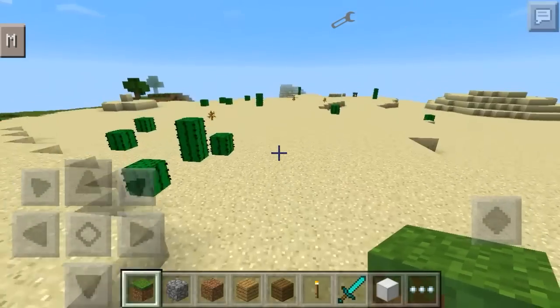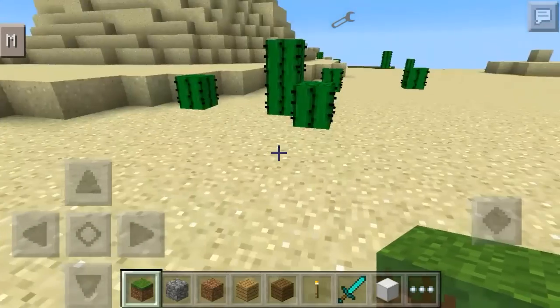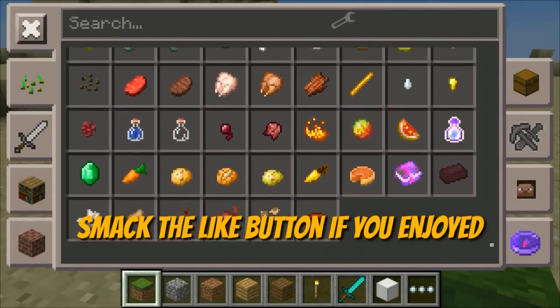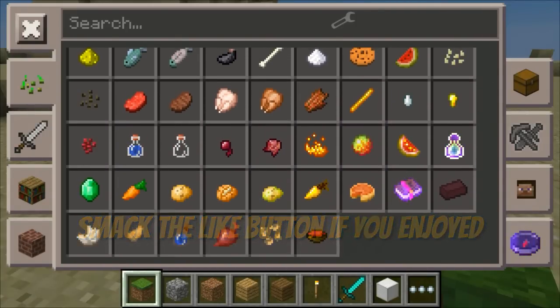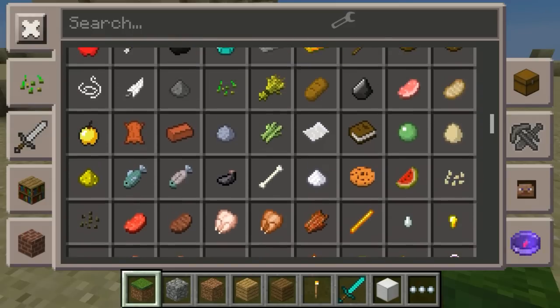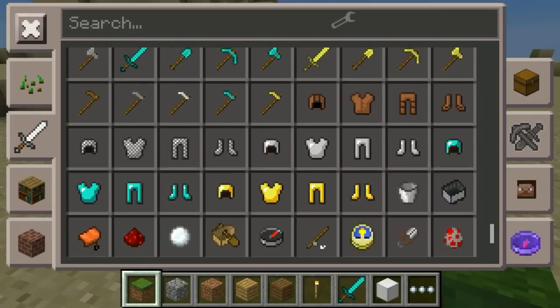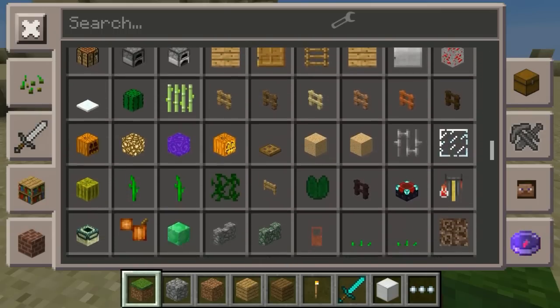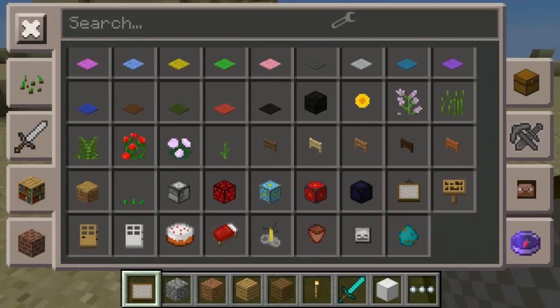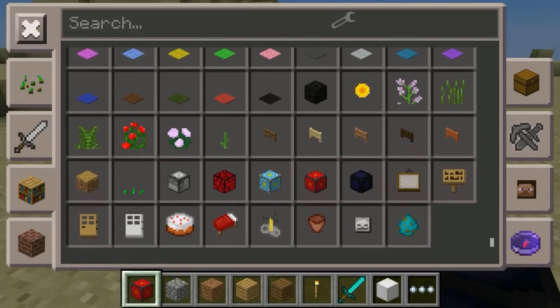Hey guys, welcome back to another video. Today we are checking out the Too Many Items mod. It's the mod that everyone goes for — it's all over YouTube and the Minecraft community. This mod is far number one over any other mod because it gives you all the items. Any items from any mods you install will show up here, including all the eggs and nether reactor cores.